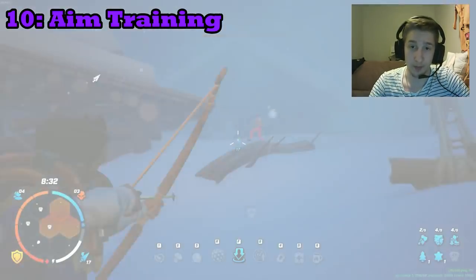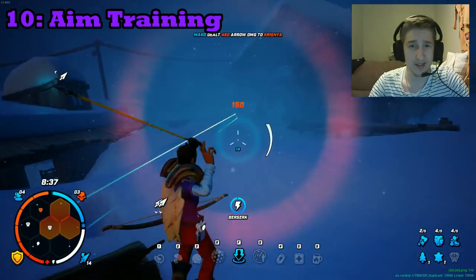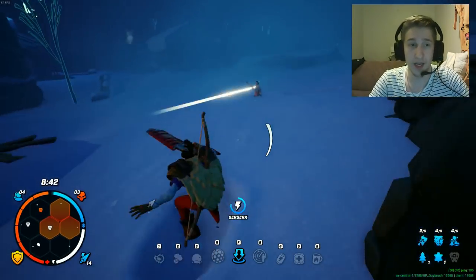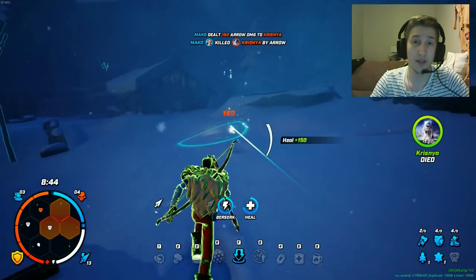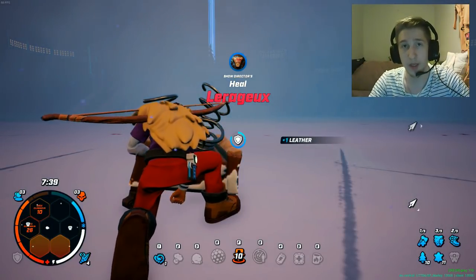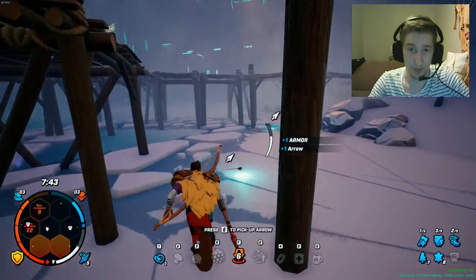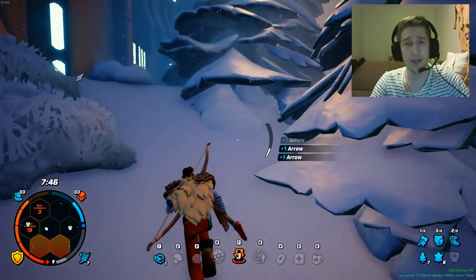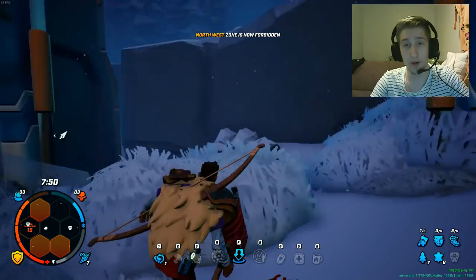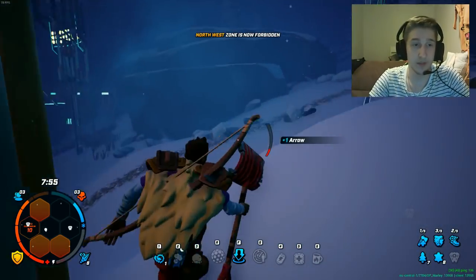Tip ten: train your aim. Your aim has to be really good. Remember, arrows are not hitscan — they actually fly and you have to lead your shots. You can train this in the lobby because there are little metal balls flying through the air that you can shoot, and they explode if you hit them. Just train your aim there — it's easy and you should do it.